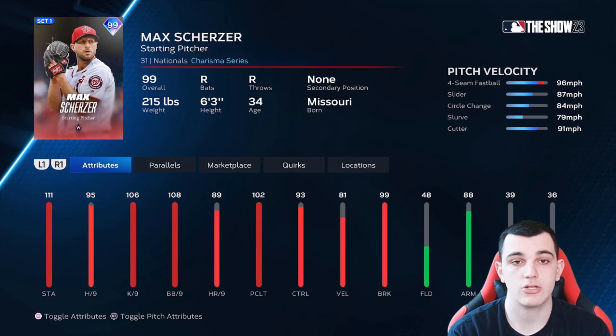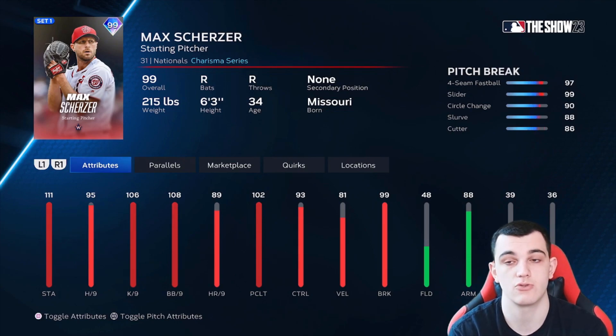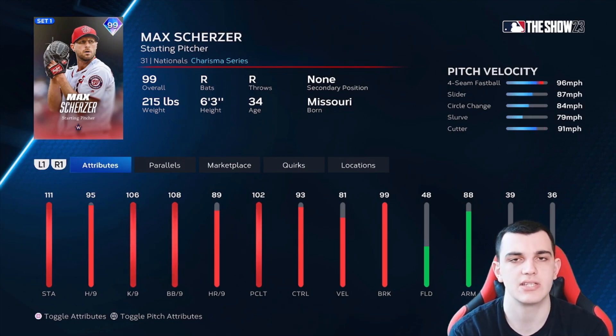Max Scherzer is the third charisma starting pitcher in B tier. 95 hits per nine, 102 pitching clutch — similar reasoning to the other two. Hits per nine is a little low, clutch helps, velocity is a little low. But he has a really good pitch mix: four-seam, slider, circle change, slurve, cutter. If he had a worse pitch mix, he probably would have fallen to C tier. Really good control and break. B tier card.